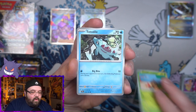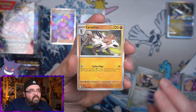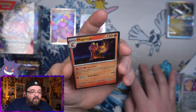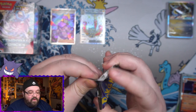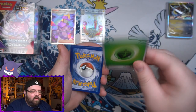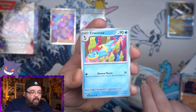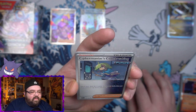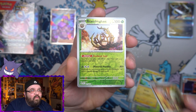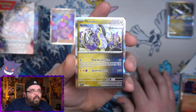Next pack: we've got an Arbok with cool artwork, a Seel, a little Toedscool, a Deerling, the booster item that's been in about every set, a Lycanroc, a reverse Turtwig, a reverse Keldeo, and our first normal holo — Magcargo Fast. Final pack for the first box: a Grubbin, a Frosmoth, a Noctowl, a Croconaw, a Rabsca — whatever the full name is — a Vikavolt, a reverse Rockruff, a reverse Pokémon, and the normal holo Miraidon.